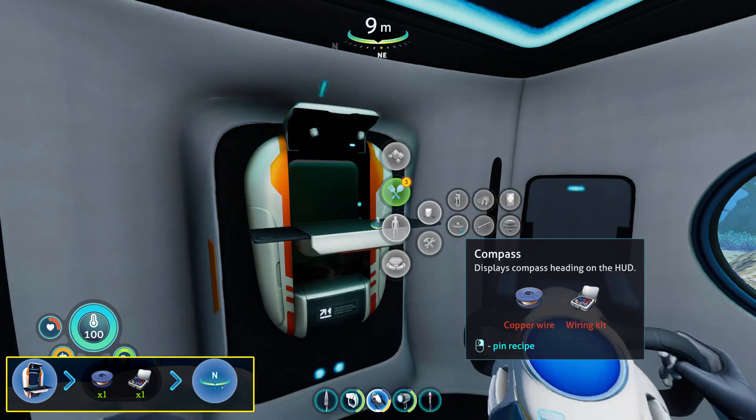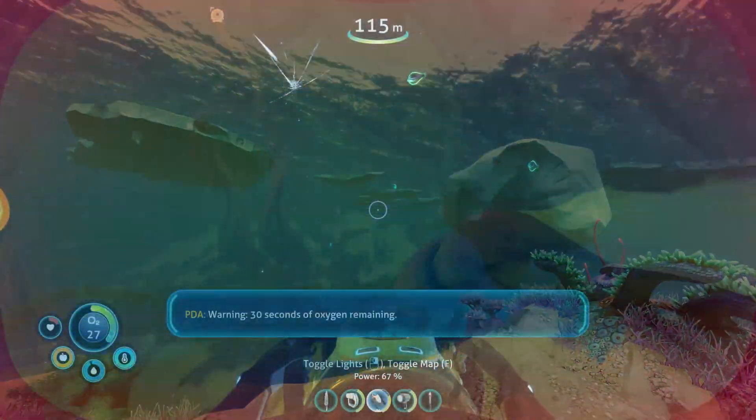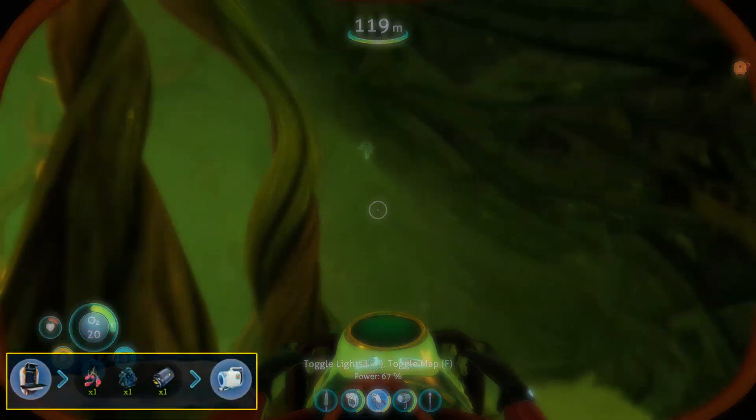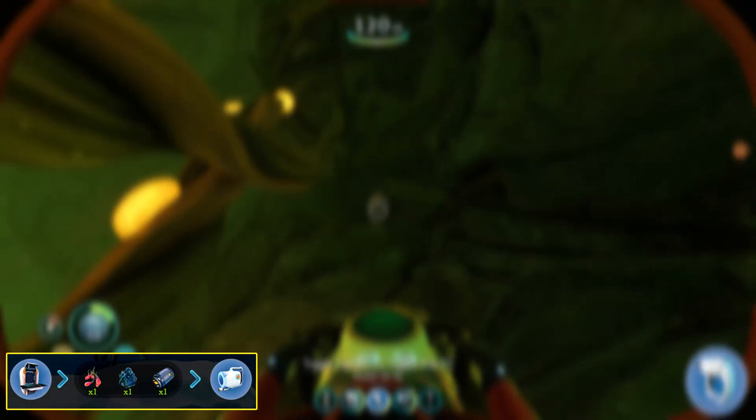You can find silver from Argentine outcrops, which you can find anywhere in and deeper than the Arctic kelp biome. I found quite a bit in the Arctic kelp forest caves. To create the Pathfinder tool, you'll need a creepvine cluster, one piece of titanium, and one battery.